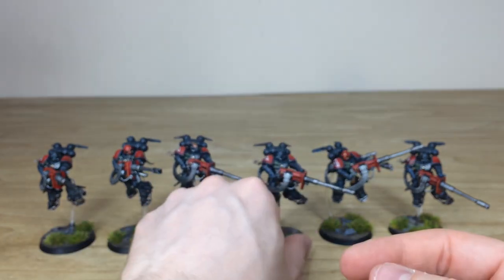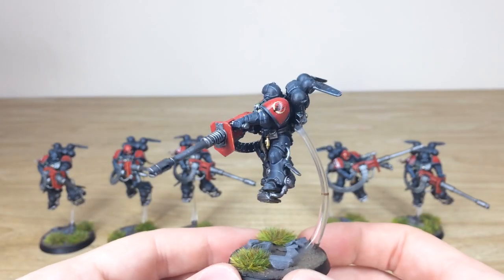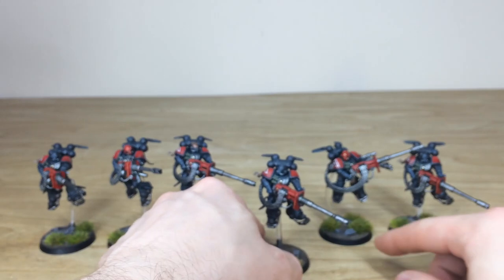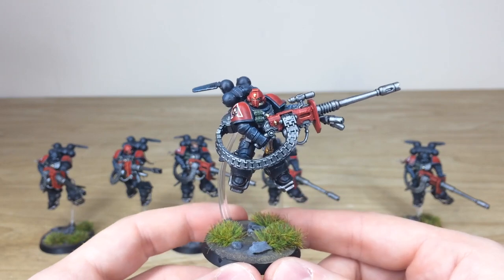So that's just the last from the first squad, and then we'll run through very quickly on the second — very much the same consistency from miniature to miniature across this upgrade phase. Again, looking in a different direction for a new target — a really, really cool model. The basing scheme matches exactly the same as the rest of the force, so you can see the tuft work and that marshland kind of scheme done on the bases for these.